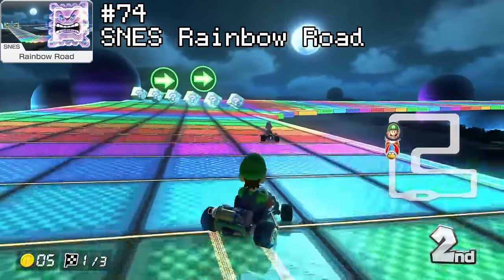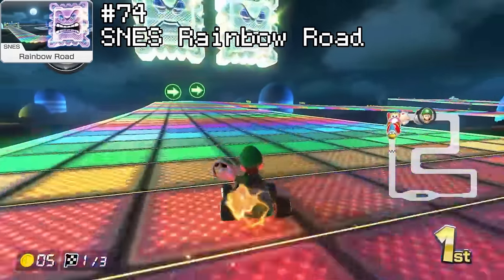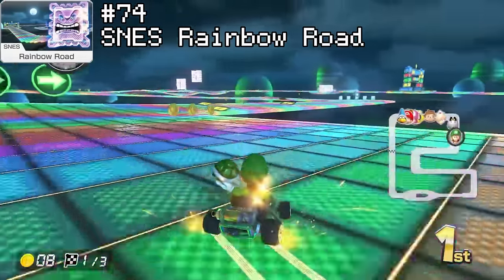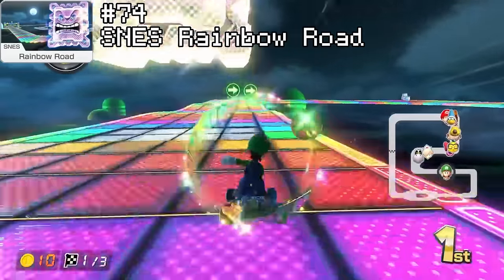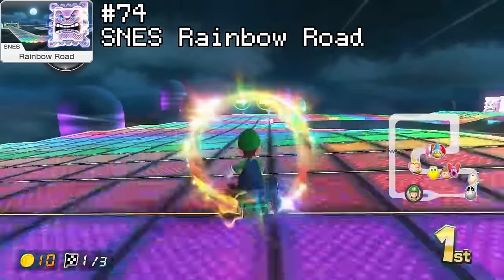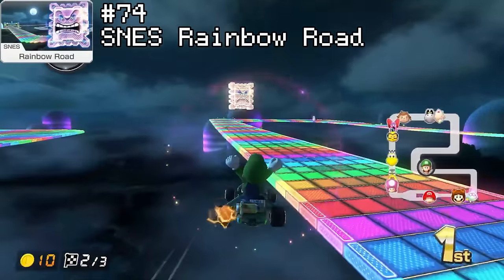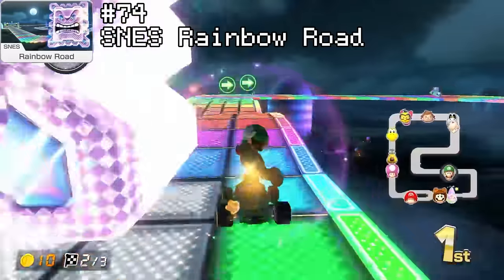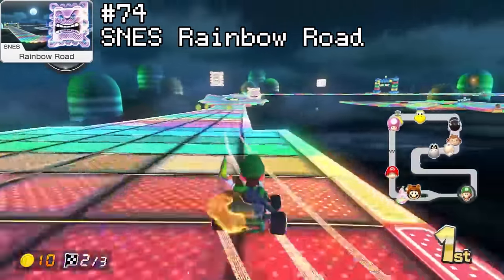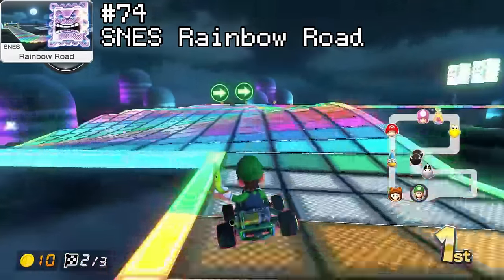Rank 74 is SNES Rainbow Road. Kind of like Train Boat, this track is just kind of road that happens to be rainbow, but there's a little bit more going on. The Thwomps are genuinely a good track hazard, especially with how tight the track gets towards the end, and being able to play around them and get some trick boost is pretty cool. There's also a cool little ramp shortcut I always enjoy pulling off online. Overall, for the most part it's still a classic boring SNES remake with not much to offer.